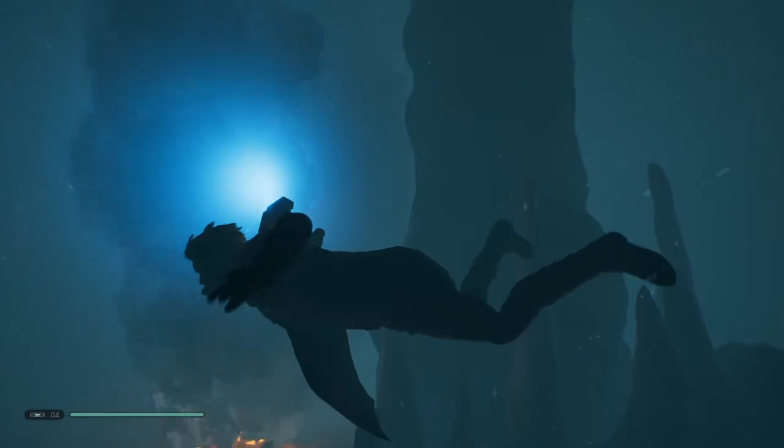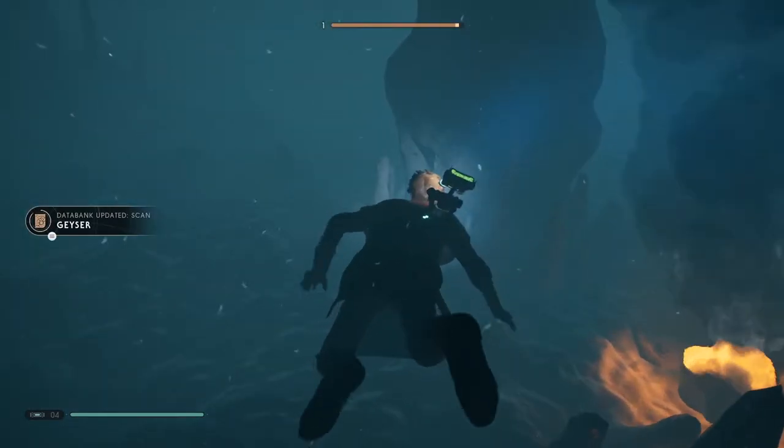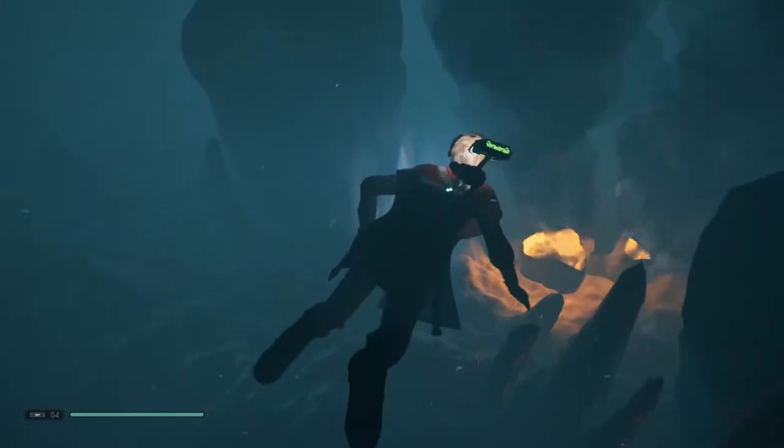Can I scan that? What have we got over there? So we're now in the Jedi Temple trying to find some sort of closure and also trying to fix my lightsaber because I currently don't have one. Volcanic activity on Ilum forms hydrothermal vents of hot water ejected turbulently, often accompanied by steam. These geysers may change in size or duration based upon active volcanic episodes and ongoing mineral deposition.